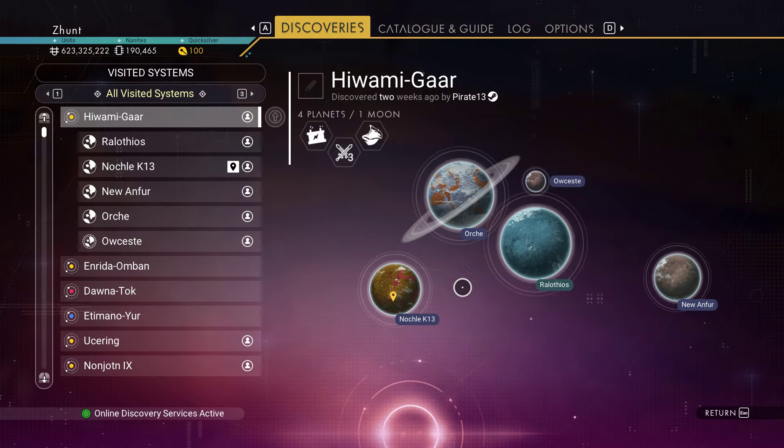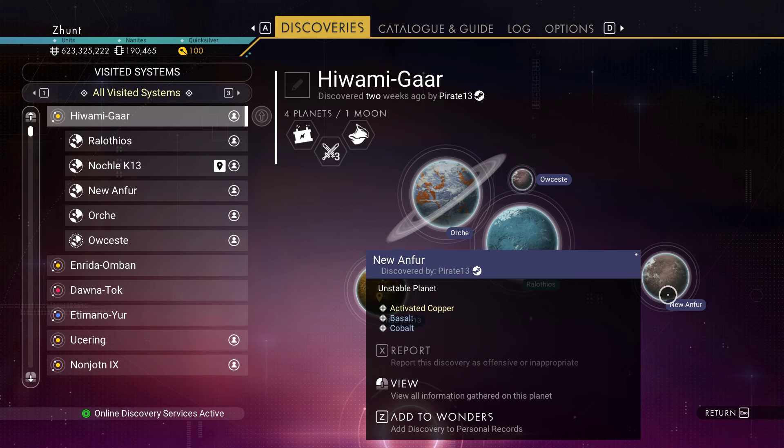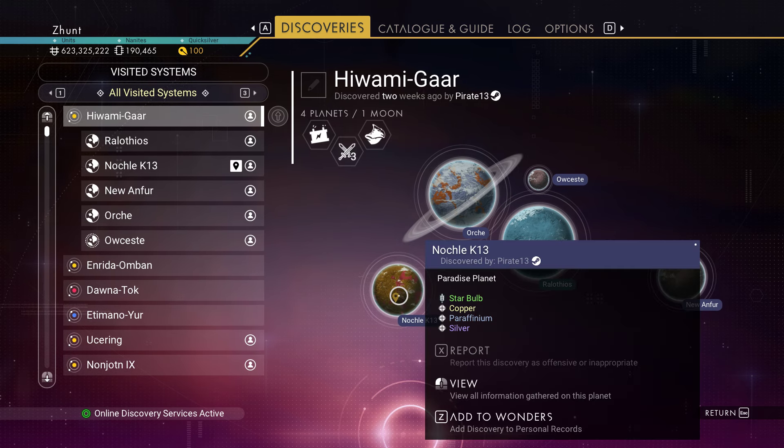You have to reload on this planet of Nuanthor. Now you'd say if that's the planet it spawns on, why didn't you reload there? Because it's a volcanic planet and you do not hunt multi-tools on volcanic planets. Did a video on that a while back — basically you can end up screwed. So reload your game on Nuanthor and come over to Notchal K13.